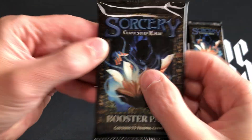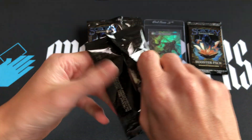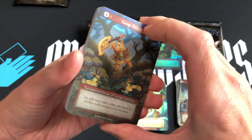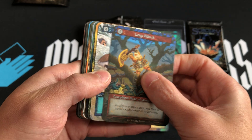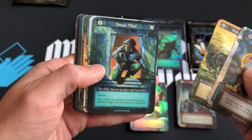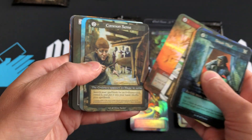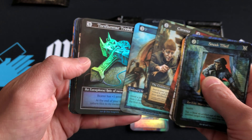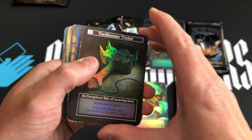We got one more pack — let's rip it! Appreciate everyone watching this Friday night. Stay tuned for updates on SorceryCon Las Vegas in November and Ars 3 and Legends in October. Sneak Beef is the elite, and we did get a foil — an exceptional foil! Thor's Hammer Trinket — pretty cool!